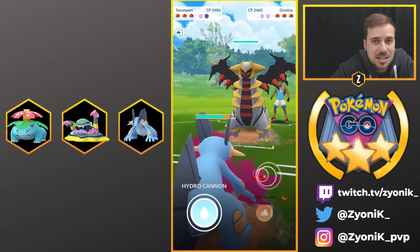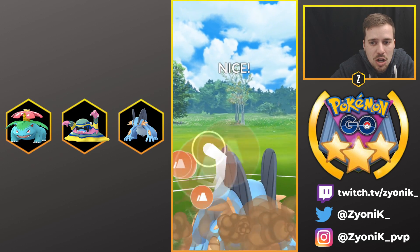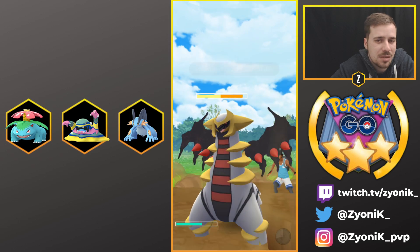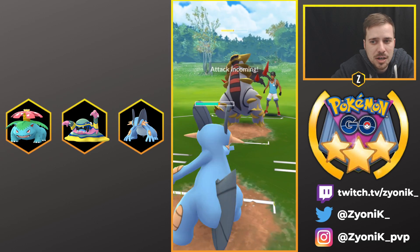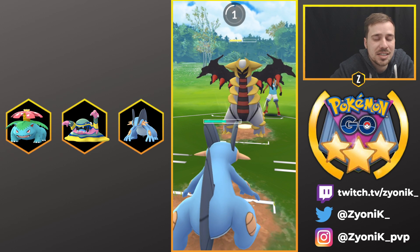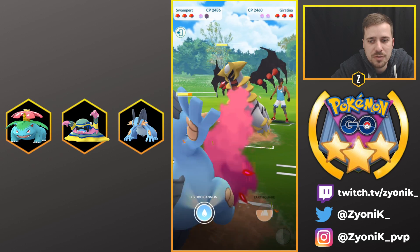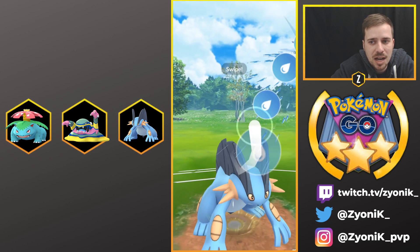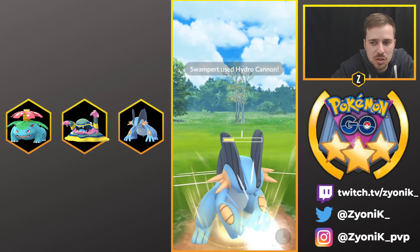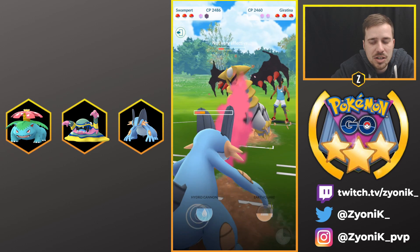Now in a one-shield situation with Swampert, I really want to get ahead on energy and draw that Giratina - which we do. It's a Dragon Breath Giratina so we have to be careful, but going straight for Earthquake hoping he thinks we're going for shield baits, and we land it. That was really huge. Giratina is fantastic when you can correctly bait the shield and land the Earthquake. Now going straight for Hydro Cannons to pressure and get Giratina lower so I can farm on Alolan Muk.